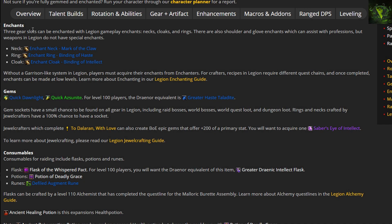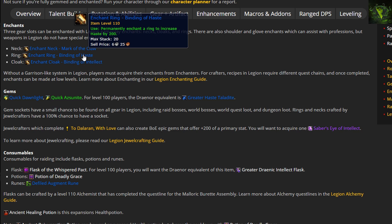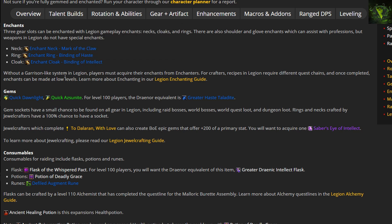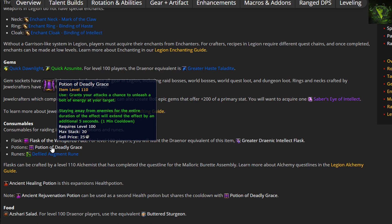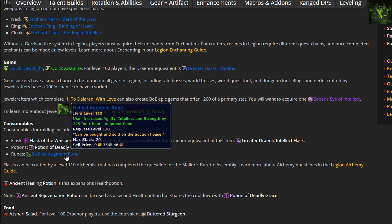For enchants: the Necklace Enchant in general should be Mark of the Claw. While Mark of the Hidden Satyr sims about 1 to 2k DPS higher on single target, there aren't many single target fights in Nighthold, so Mark of the Claw benefits us more overall. For Ring Enchants, still use Enchant Ring — Binding of Haste. For the Cloak, still use Enchant Cloak — Binding of Intellect. For gems, use Quick Dawnlight and one Saber's Eye of Intellect in your gear at any given time. For consumables: Flask of the Whispered Pact is the go-to Intellect flask. Potion of Deadly Grace suits quick single target burst phases; Potion of Prolonged Power is better in every other situation. Defiled Augment Rune is still the way to go as it's the only rune that exists. Also, Vantus Runes were increased to 1500 Versatility from 1000.